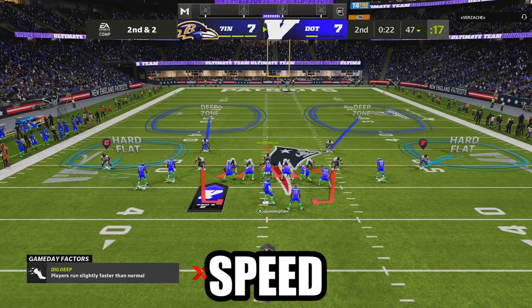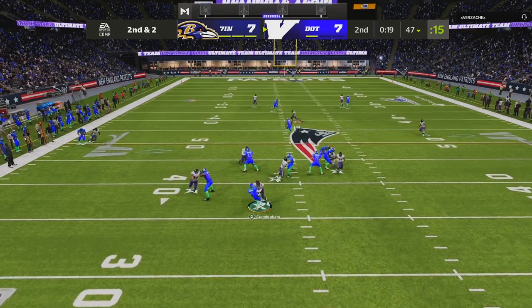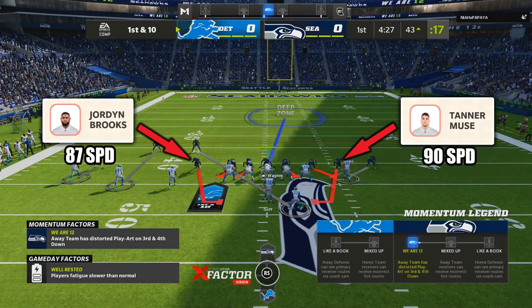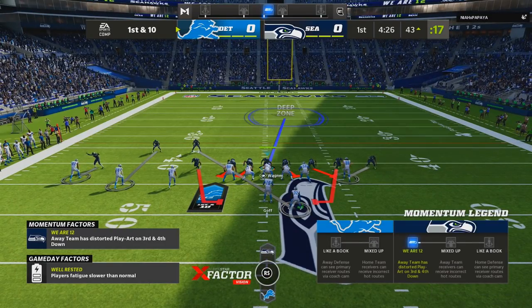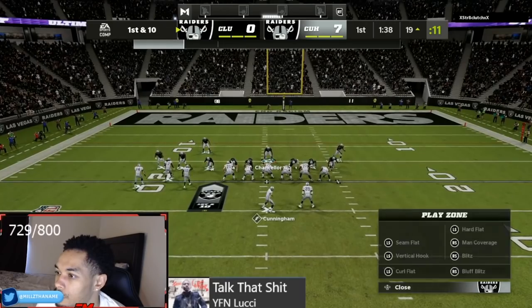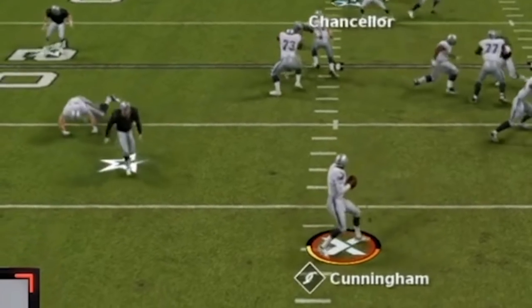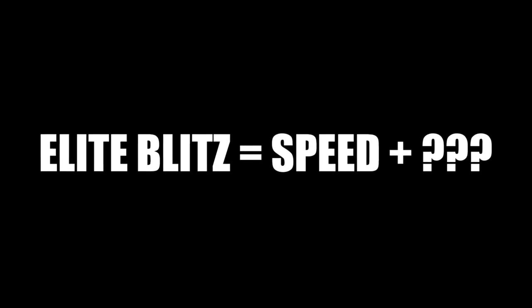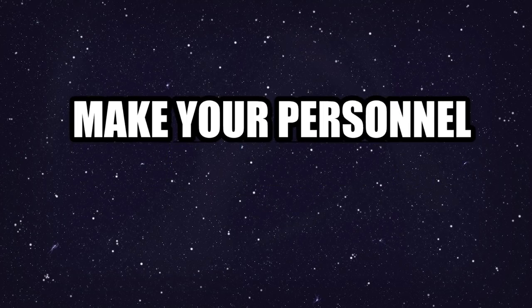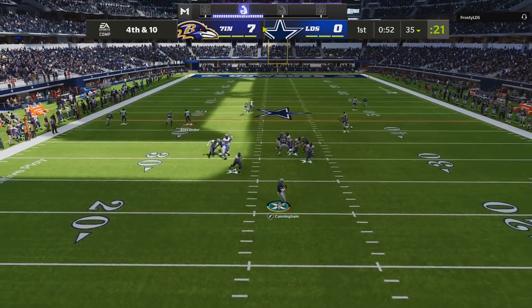Speed at the two outside linebacker positions was the single most important factor for this blitz to be effective. To confirm this, I hopped into a regs game with the Seahawks who have two super fast outside linebackers, and as expected, the blitz was flying in there and giving my opponent all sorts of problems. But watching other top Madden players run this scheme, I noticed their edge rushers were lighting up like a Christmas tree. Key insight number one is really to make your personnel and abilities fit your scheme.